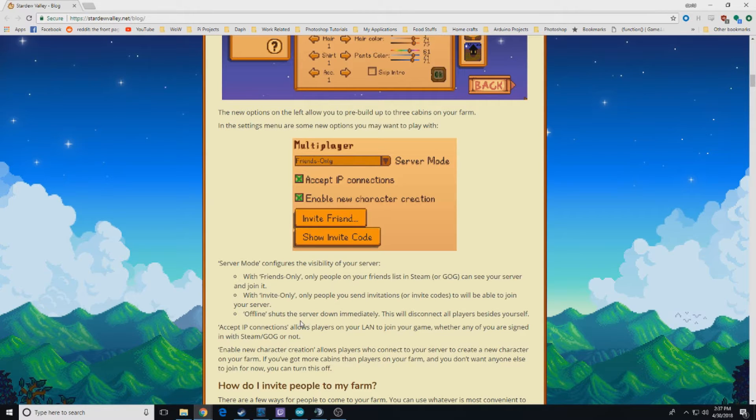Or you can set your farm to offline — so if you have people living on your farm but just want to play by yourself, you can turn off the server. It's important to remember that when the person who's hosting shuts down their game, everybody else gets booted. It's not an always-open farm. Whoever's hosting — when they log off, everybody else gets kicked off the farm.